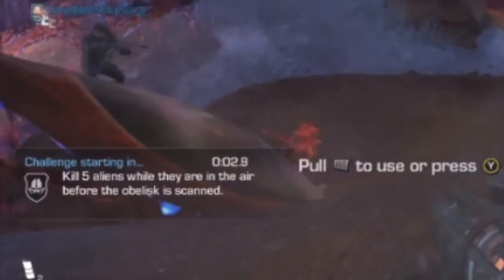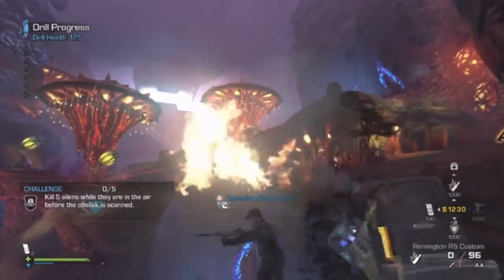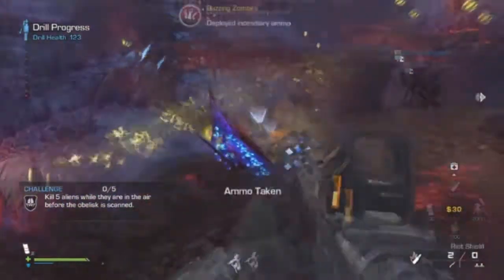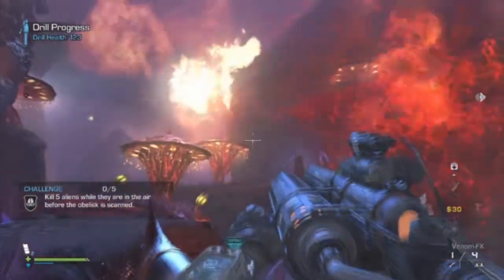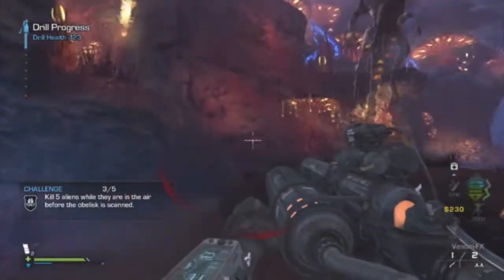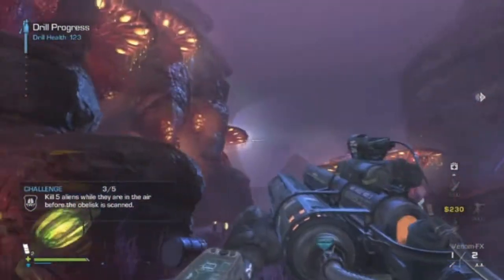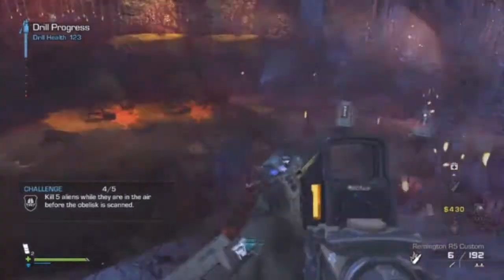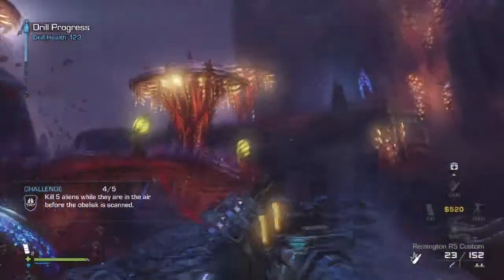For kill 5 aliens while they're in the air, it can be any alien - a flying alien or any alien that happens to be in the air. Incendiary ammo is really good here, as is the Venom X. A lot of people forget about their Venom gun and just use their primary, but for getting challenges done it really helps. The fire trap works because of lingering damage, but the electric trap won't because aliens die instantly stepping into it. If you see an alien running, stop shooting for a bit - it might jump while on fire, or you can shoot it while it's jumping from far away.